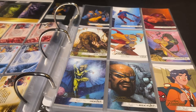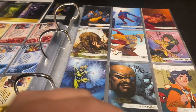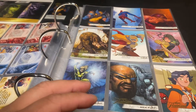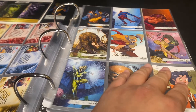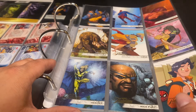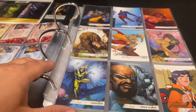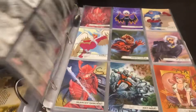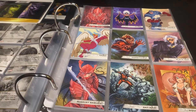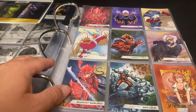Cards 91 to 100 are tier one — they're done by a lot of artists — and you get one of them in every two and a half packs. Then you have your tier two, which is 101 to 110, and they come one in every four packs.